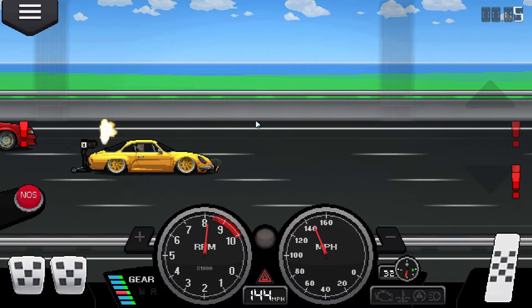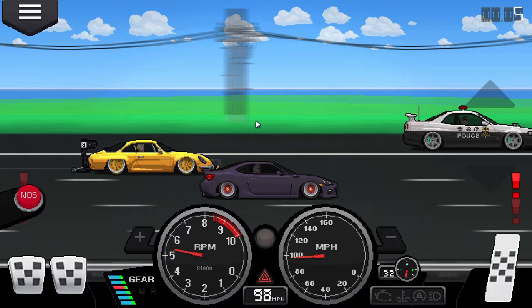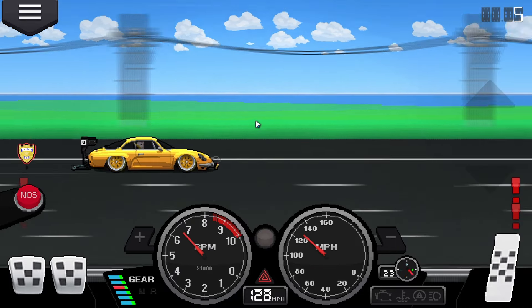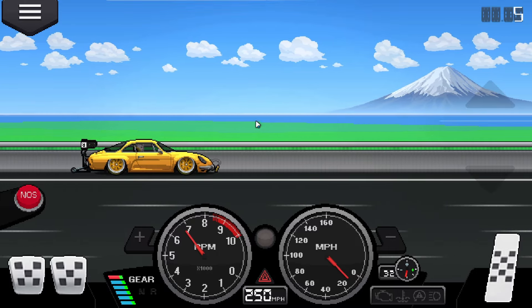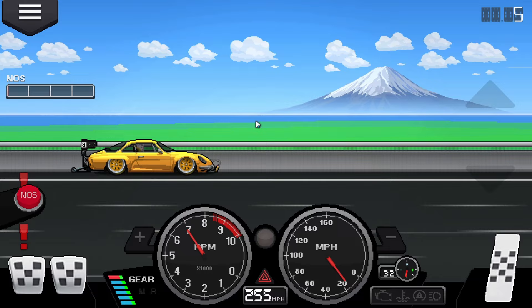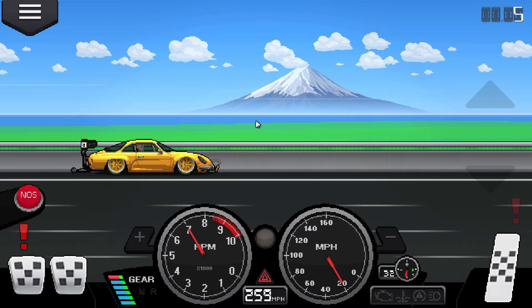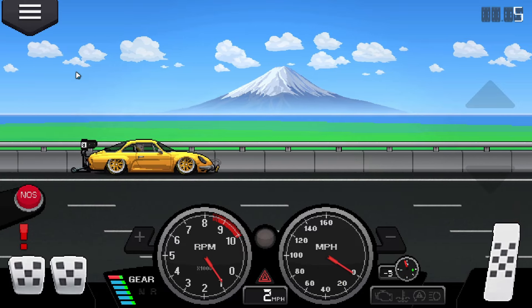We're going to see what sort of top speed this can hit. We hit police — well, this has gone really badly. 250 — can we hit 260? Come on, 260! And we do hit 260! There we go — 260 miles an hour is roughly the top speed of the A110.